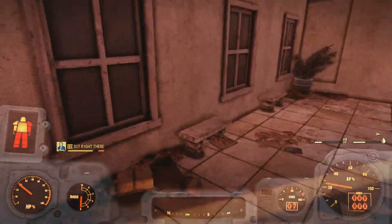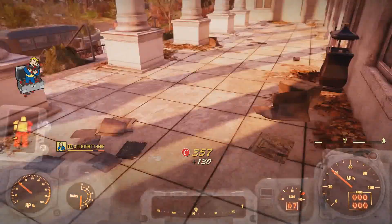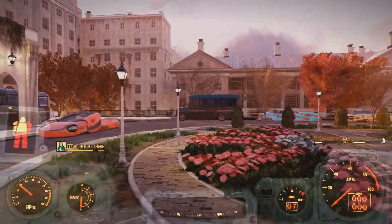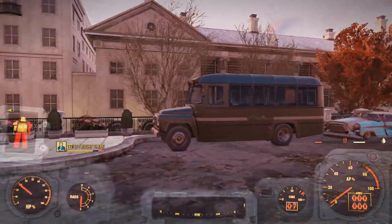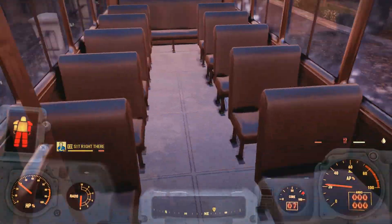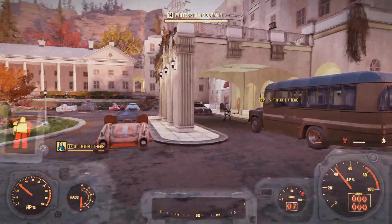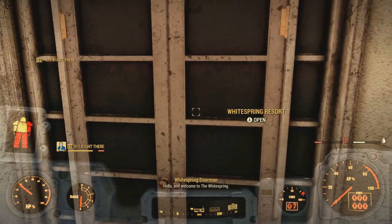To start this off, there are going to be two cap stashes outside that you can collect. One will be right behind this bench - bam, 130 right there, that's just insane. From there you simply want to go over to this bus. There's a cap stash back here - bam, 40 right there. So that's 170 already.